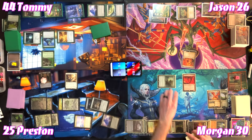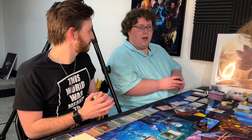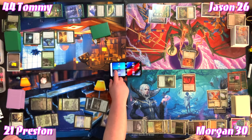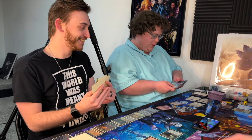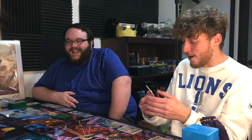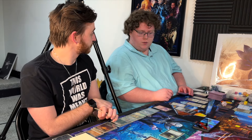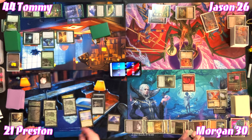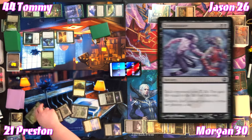When Urabrask enters, Morgan draws a card off Soul of the Harvest, then swings six trampling damage at Preston. Preston will block two of that six damage. The table notes there are five or more creatures on the battlefield — targeted removal would be inefficient. Morgan doesn't have targeted removal anyway and passes. Tommy admits he's glad he didn't cast Imoti. He asks Morgan not to swing at him if he can get rid of creatures.